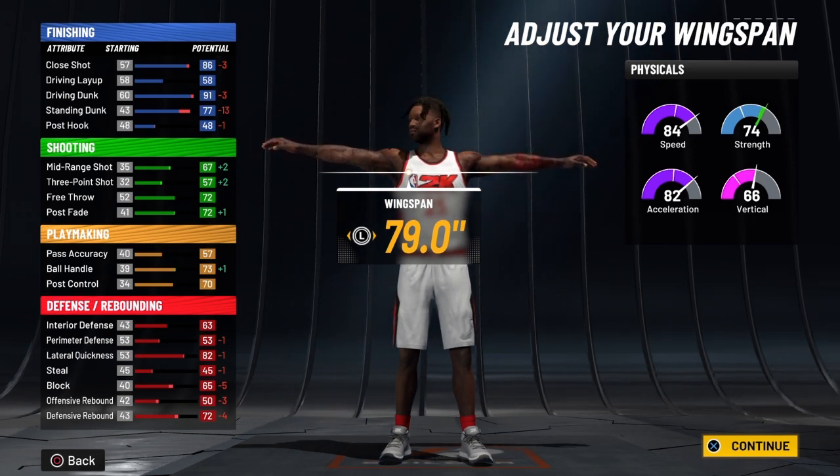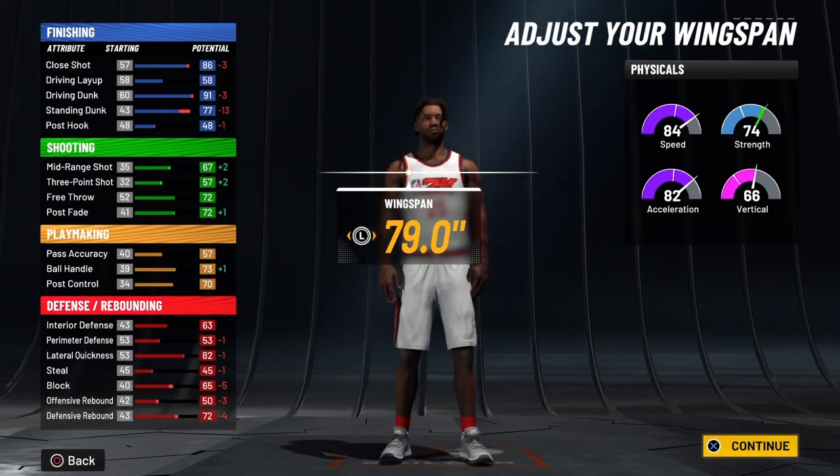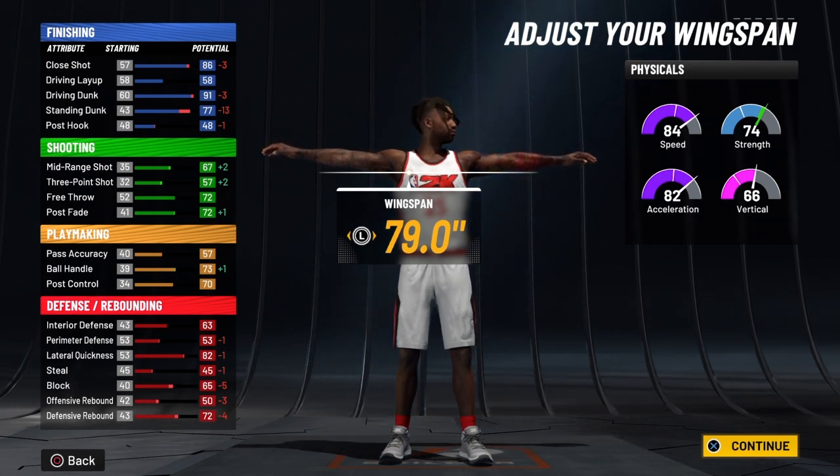You're going to have a post control of 74 at 99 raw, and when your knight decides to take over that's going to be 79. Then you're going to get a plus 5 on your defensive rebound as well when your knight decides to take over. At 99 overall you're going to have an interior defense of 67, and when your knight takes over that's going to be 72.